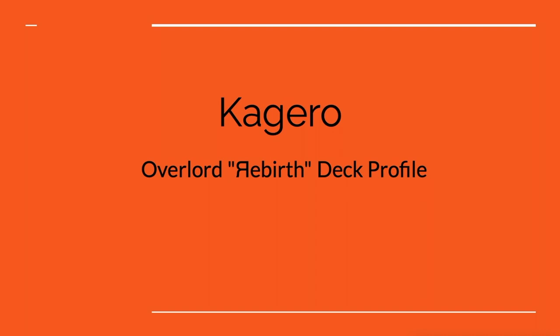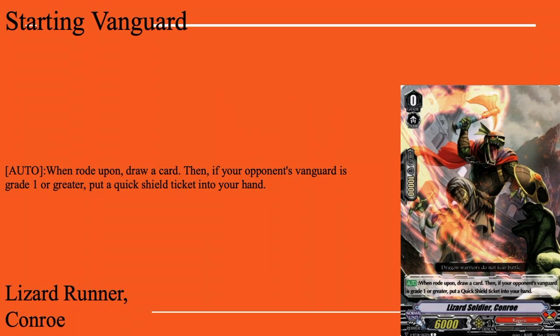First up we have our starter, Lizard Runner Undeux. By the way, this deck profile is very different than my normal ones because normally I follow an archetype. This is the one time I built this deck not on an archetype — it's still based off of a gimmick in the sense that it is built to take full advantage of the Re-Birth's abilities. It's not meant to win; if it wins cool, but it's meant to take full advantage of the reverse abilities and hopefully hit four vanguard attacks — at least three but preferably four.